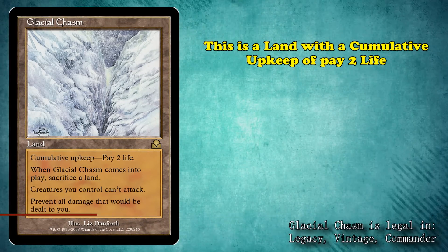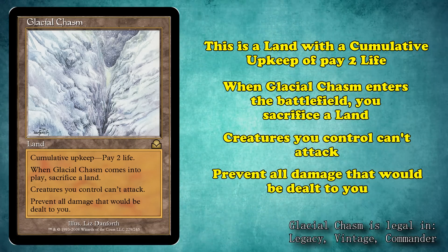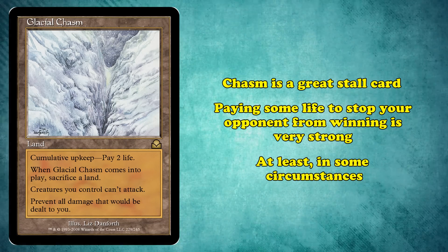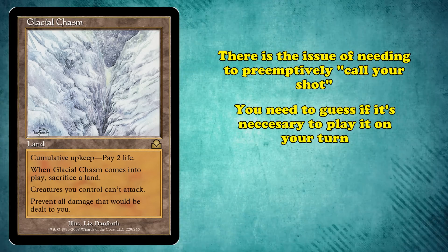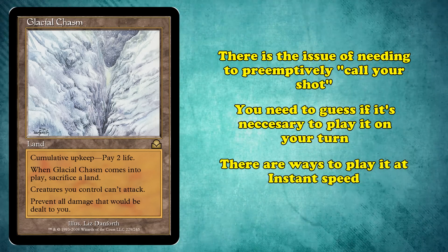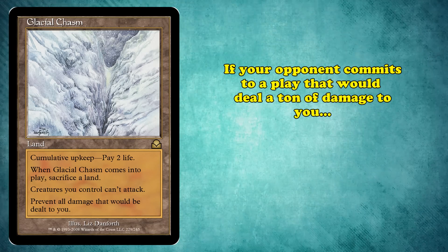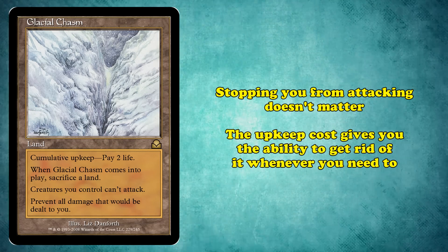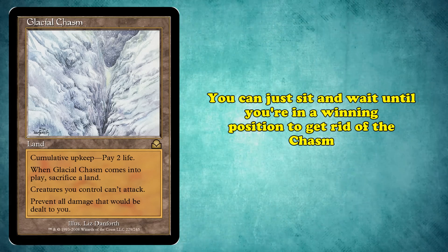At number 1, we have Glacial Chasm. This is a land with cumulative upkeep of pay 2 life. It has the abilities where when it enters the battlefield you sacrifice a land, creatures you control can't attack, and you prevent all damage that would be dealt to you. Chasm is a great stall card — paying some life each turn to stop your opponent from winning is extremely powerful. There is the issue of having to call your shot early, needing to play it on your own turn, but luckily there are ways to get this card out at instant speed, specifically via Crop Rotation and Elvish Reclaimer. This allows you to wait for your opponent to commit to a big attack or combo turn before tutoring out Chasm and completely ruining their game plan.